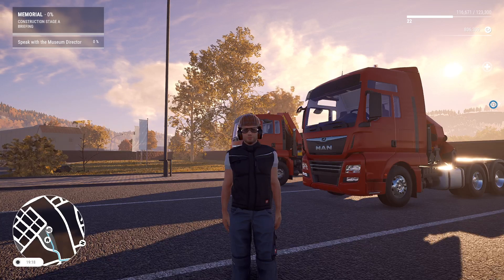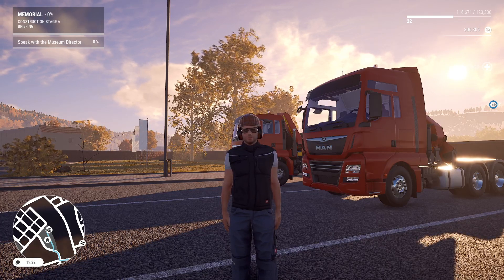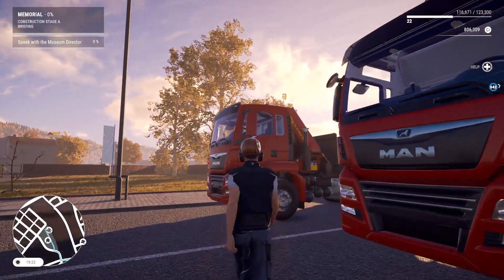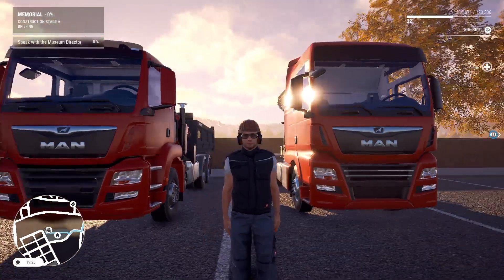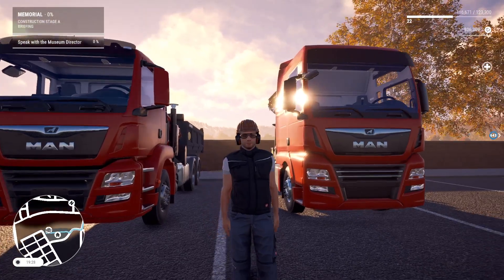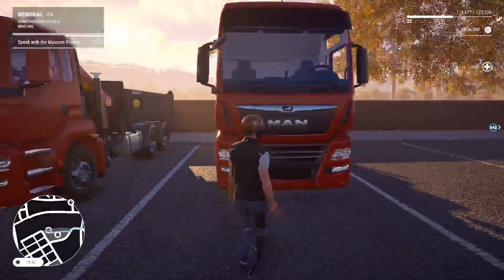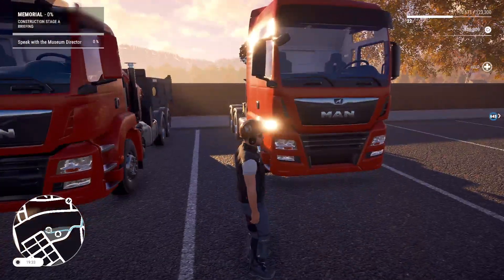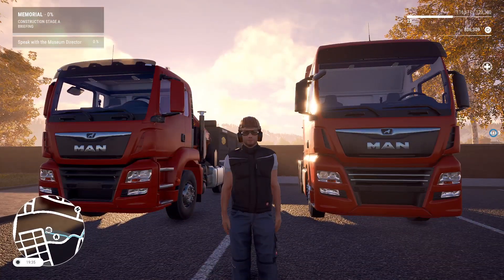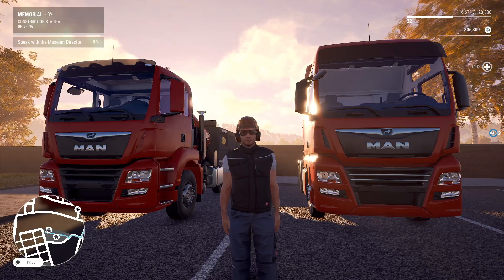Today I'm going to show you how to change the color of your cabs in Construction Simulator. Somebody asked me this and today I'm going to do a quick tutorial on it. As you can see I've got two vehicles out - a tractor unit and a flatbed - and they are both red cabs.